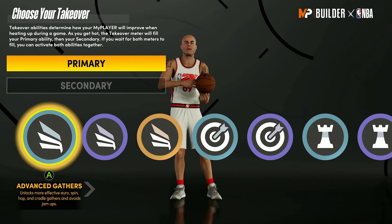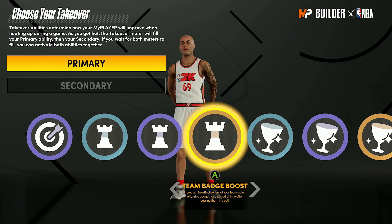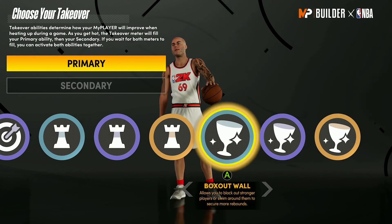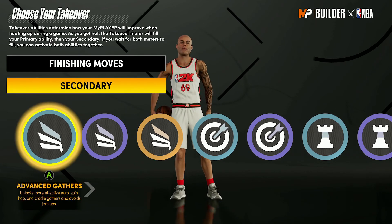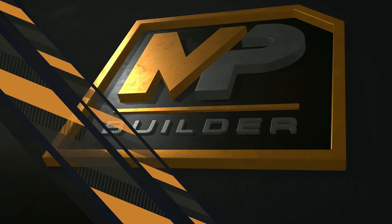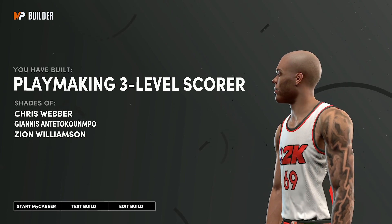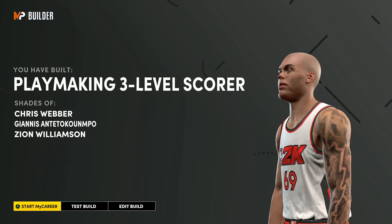For takeovers on the big man you have playmaking options but I'd lean toward slasher, sharpshooter, or glass cleaner. I'm taking Finishing Moves as primary and See The Future as secondary — I like that one, it reminds me of 2K20 where you could see where rebounds were going. Result: Playmaking Three-Level Scorer — shades of Chris Webber, Giannis Antetokounmpo, and Zion Williamson. This is the same archetype as my main park build and it's a super super good build for rec, park, or pro-am anywhere.